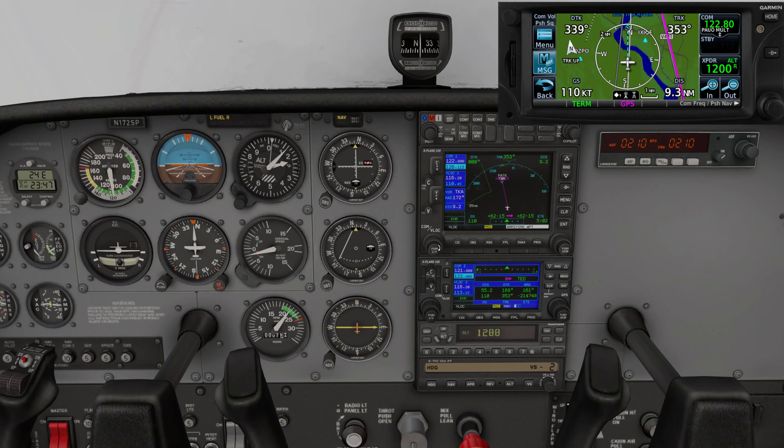I'd have all frequencies set — 126.1 for center. I'd make my call that I'm established on the final approach course. Center will probably hand me off to Talkeetna radio. So: '172 Sierra Papa is established on the VOR runway 1 approach, 10 miles to the south, inbound for landing.' So just checking my course — I'm a little to the left of course, so let's turn a little bit to the right to re-intercept it.